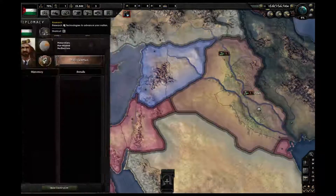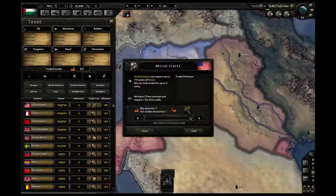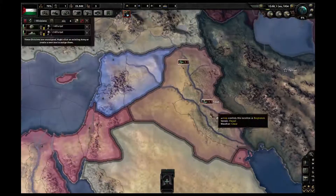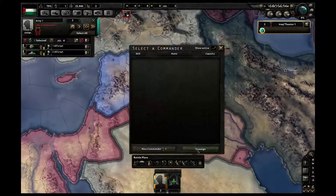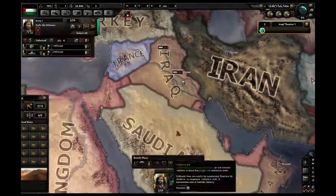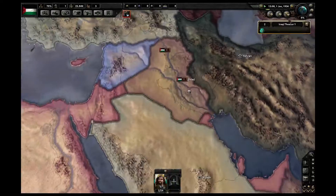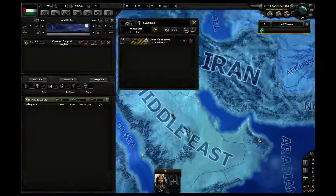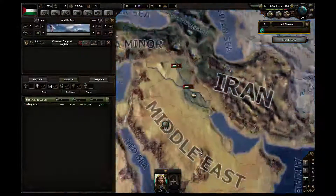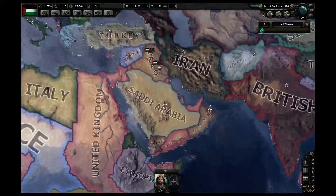We need to trade some steel with the United States, just so that we don't have that problem. You should be under a commander, and you should just garrison that area. Because we actually have some close air support, you guys can go in the Middle East and do that. Having 25 planes as close air support is probably going to help us a lot in conquering Saudi Arabia, which is obviously our first conquest target.